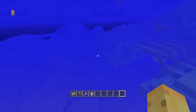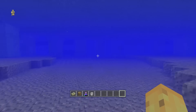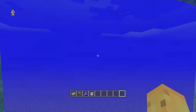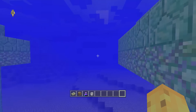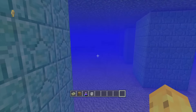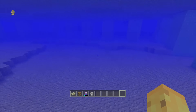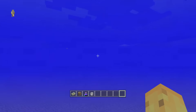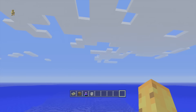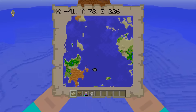The ocean monument can be avoided or dealt with however you want, but I think this one's really interesting in particular because, if you go down here, you can see that unlike a lot of them, it's raised really high above the ground. If you want to head straight underneath it, you can do that — underneath the ocean monument is generally a safer place, as there are fewer guardians. There's one down there, but it's generally safe and maybe even recommendable.